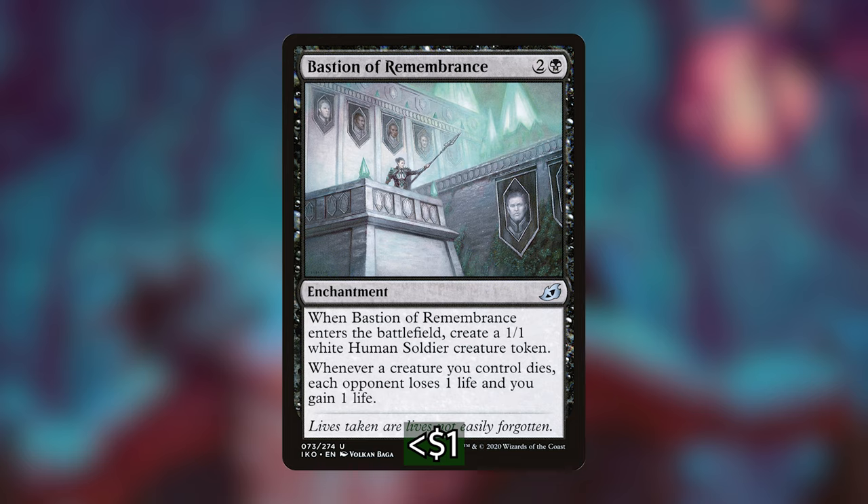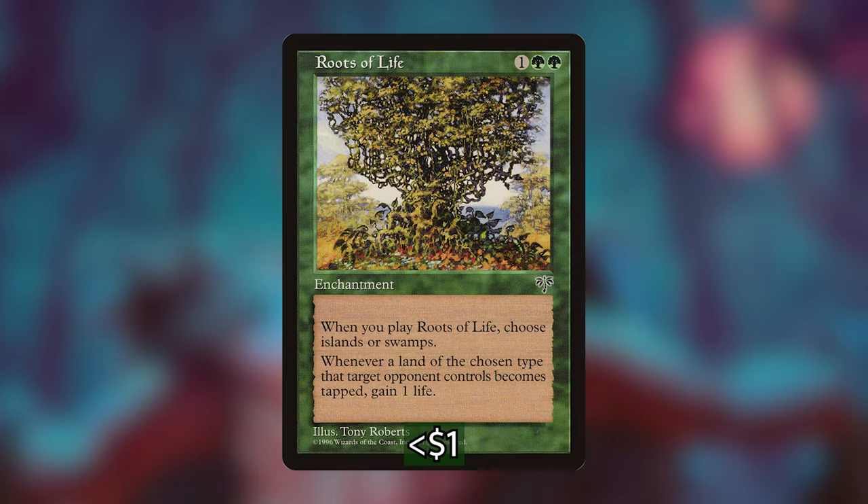Another card I'm most excited about from this category is a super weird and old enchantment called Roots of Life. It costs one, a green, and a green. When it enters the battlefield, you name Islands or Swamps. Whenever a land of the chosen type that an opponent controls becomes tapped, we gain a life. So with this in play with our commander, whenever our opponents tap an Island or Swamp — depending on which you chose and what our opponents are playing — they're going to lose a life essentially for doing so. I really feel like that's a really strong spell in this deck.